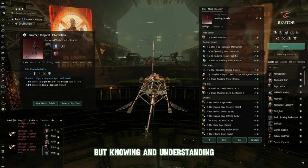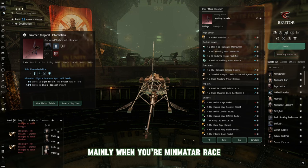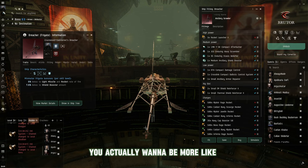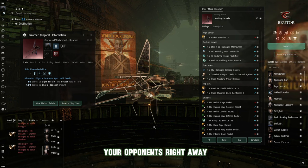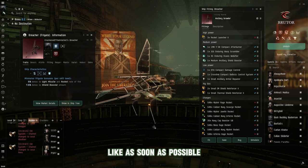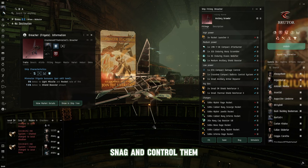Understanding that Minmatar uses range control and speed as its main factor — you don't want to be up close and personal. You want more of a drive-by perspective: you don't want to tackle your opponents right away or rush in to web-scram immediately like some do inside plexes. This is where you snag and control them for the fight.